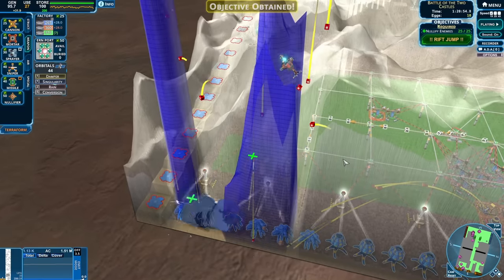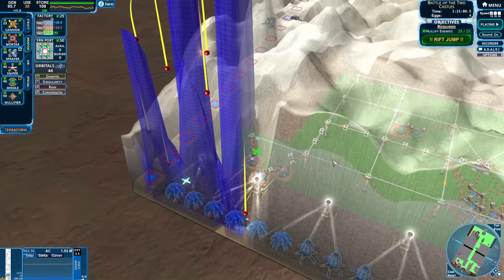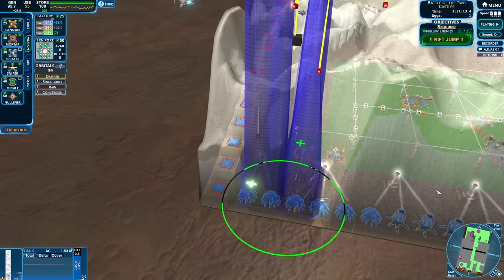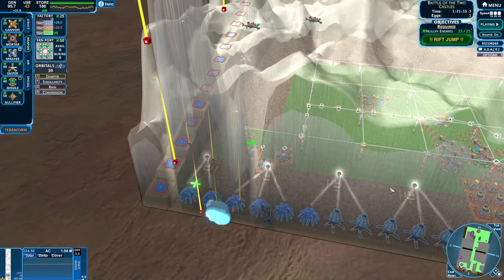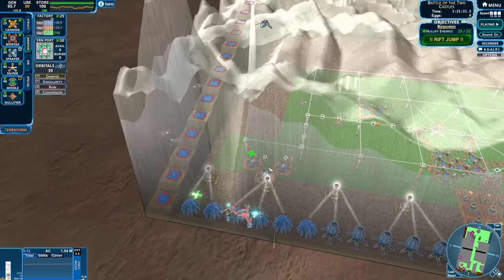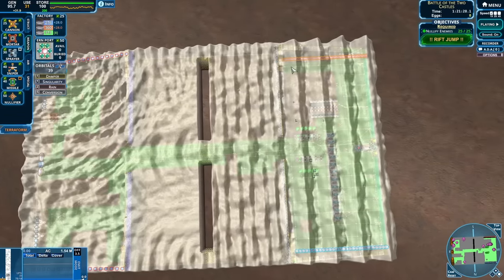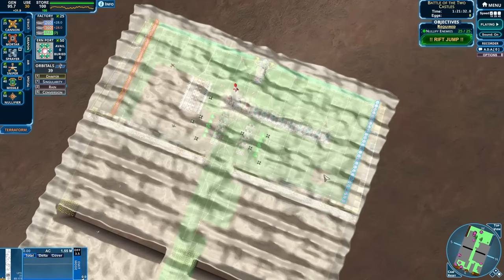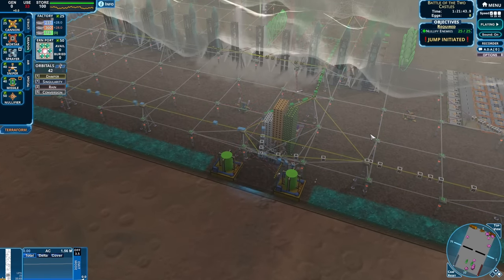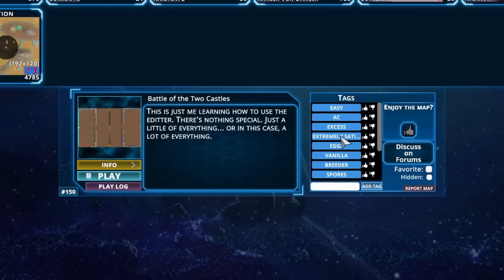Hey, we nullified everything! So the objective is obtained. Let's just make sure that all of the creeper goes away first. Bombers dropping absolutely everything - there's only a few eggs left. Four of them to be exact - let's just activate them all at once with some conversion. And then - whoop - there's the last egg. And that is everything. Wow, that is a lot of anti-creep right there, and it's still creating some crazy waves. And there's still rockets going up too - that's even more amazing. But we can focus on our base here because we're about to rift jump and leave all of our troubles behind us. Excellent. And you know it's satisfying because the map has a tag - 'extremely satisfying' - which is also the only map with that, so that's kind of funny.